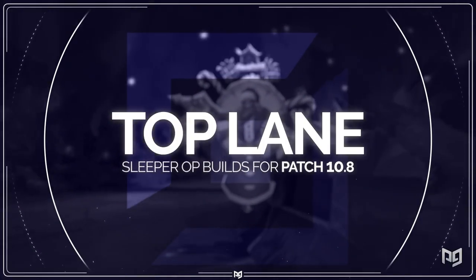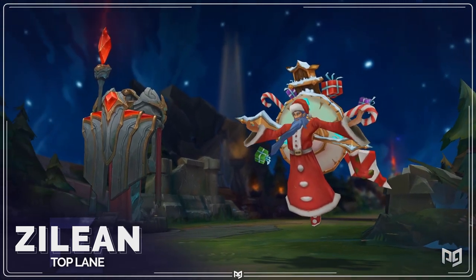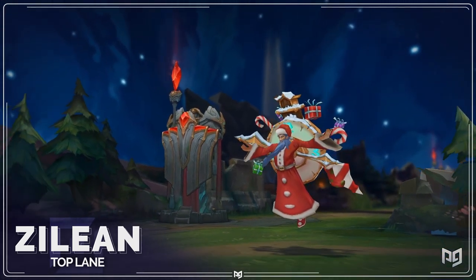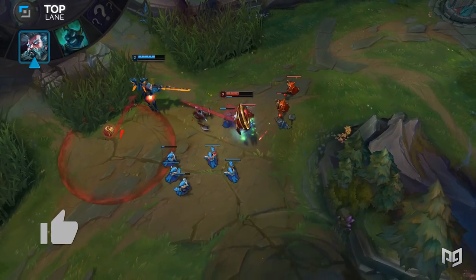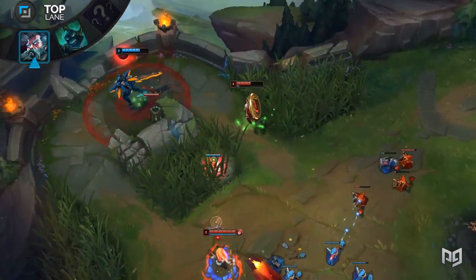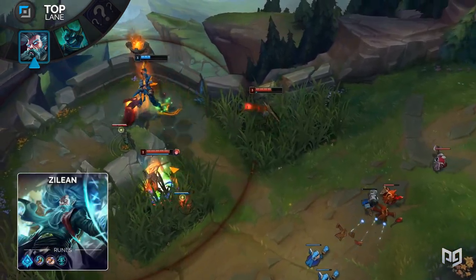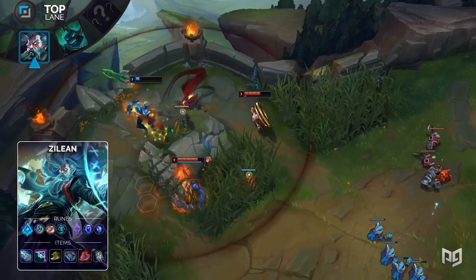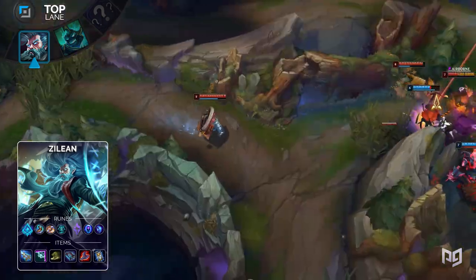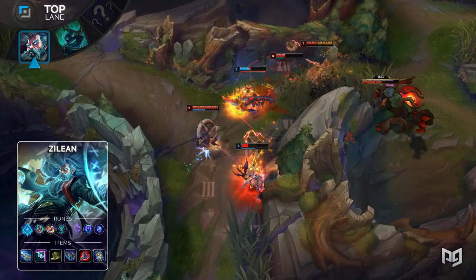Starting with the top lane, first up we have Zilean Top. Zilean is a pretty flexible pick — he's a utility mage who has a pretty clear goal in mind. He's there to ruin someone on the enemy team's day and also give his teammates the chance to zoom right through Summoner's Rift. As a result of his range, safety, and wave clear, he can be played top in certain matchups. This build focuses mostly on Zilean's utility, but don't underestimate him because he still packs quite a punch.